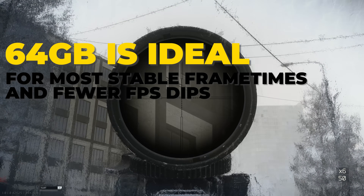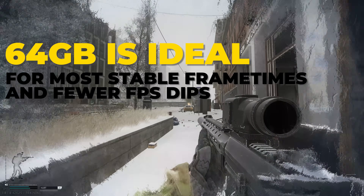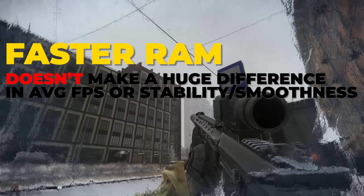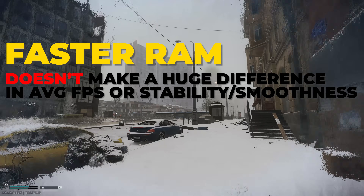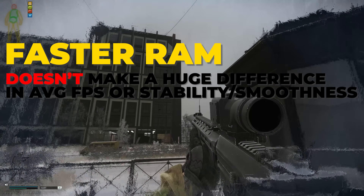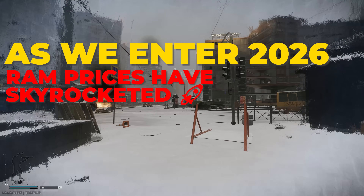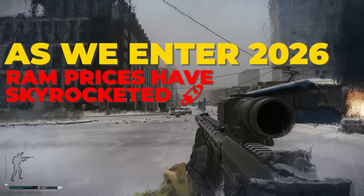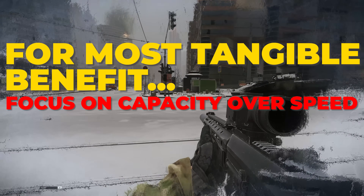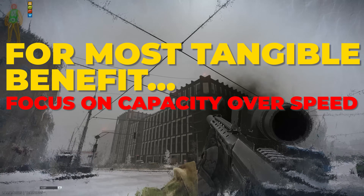To sum it all up: if you want smoother gameplay and fewer severe dips, more memory is worth it. The difference in 0.1% lows shows why 64GB is ideal for Tarkov 1.0. If you're trying to decide whether to spend more on slightly faster RAM, personally I wouldn't bother because the gains are almost negligible and that money is better spent elsewhere or better off staying in your pocket. So for 2026, where RAM prices are just bonkers thanks to AI companies gobbling up all the memory and leaving scraps for us consumers, I'd focus on capacity first if you want the most tangible benefit and wouldn't stress over squeezing out a couple extra percent from faster modules.